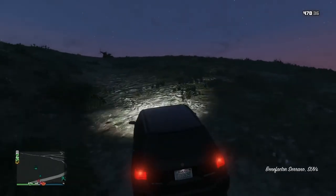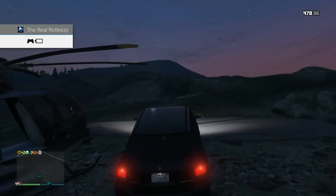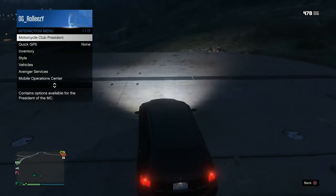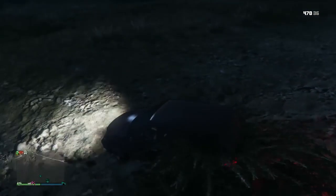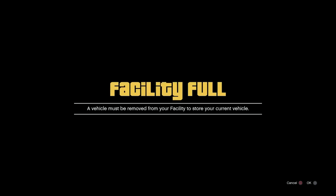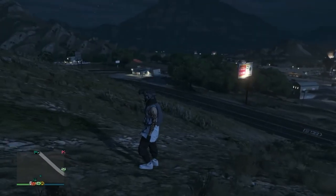Now go down to the street and find a vehicle. I recommend one that can get a decent amount of speed and isn't too heavy. So this vehicle isn't the most ideal one, but I grabbed it — it was my first time hitting this glitch. Go ahead and get the facility full alert, open up your Xbox or PlayStation dashboard and close it, then open up your interaction menu. The name of the game is you want to drive off the edge of the facility and close the interaction menu right before you drop off. I mistimed it there — I closed the interaction menu too late.